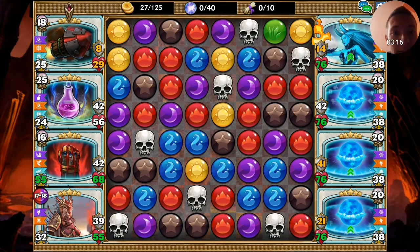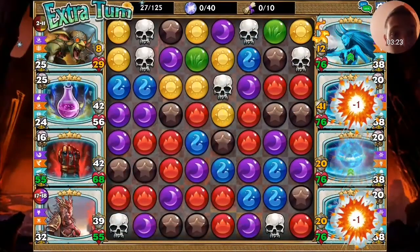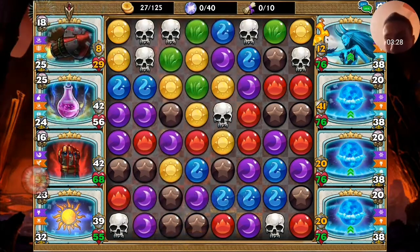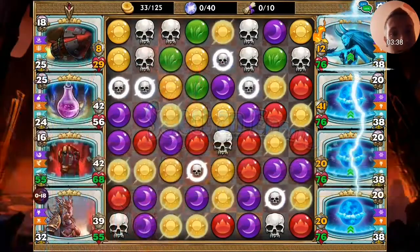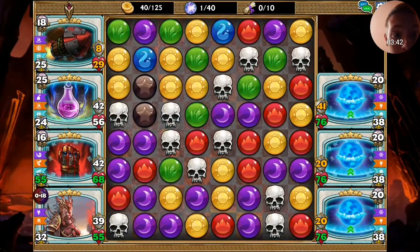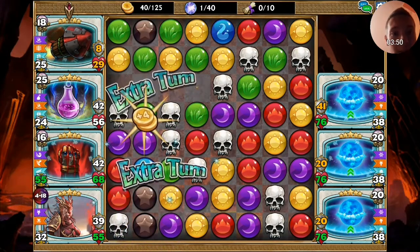I will constantly keep the turn in my hands and the enemy has nothing to do except die. They have a lot of HP, so this will just prove how efficient this team is in keeping the turn going. Sekma is giving me an extra turn, so do use priority of casting between Sekma and Anointed One.